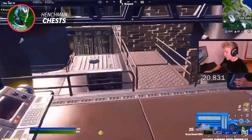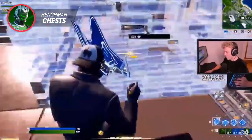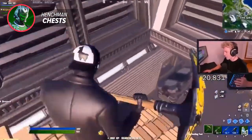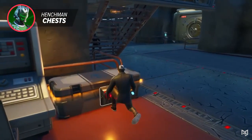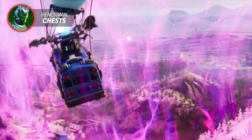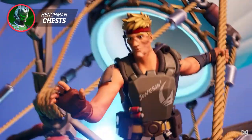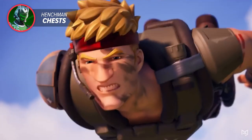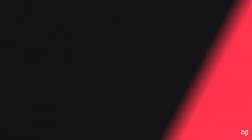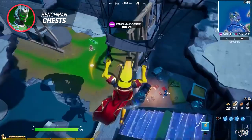What made these chests so good was the fact that they were guaranteed to drop a random form of shield as well as a rare or better weapon. Because of this, competitive players would often add one of these chests into their loot routes since it usually gave their inventory a nice boost and really set them up for their games. These chests kept their place on the map for around 4 seasons until being vaulted at the release of Chapter 2 Season 6, a season that really brought huge changes to the map and loot pool. One of these changes was the release of the new bunker chests, which replaced the henchmen chests.